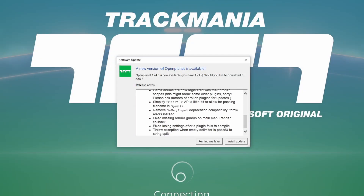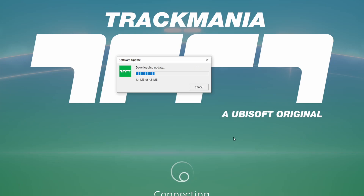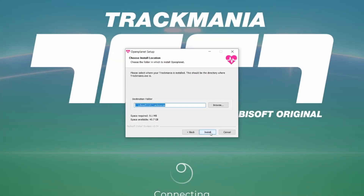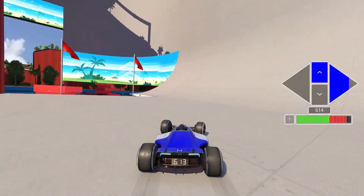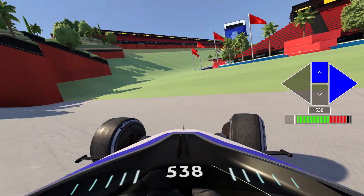From time to time, after launching your game, a popup may show on your screen talking about a new OpenPlanet update. After downloading it, your game will turn off and you install OpenPlanet just as you did the first time. Make sure to update every time you can, as avoiding doing so may lead to compatibility problems.